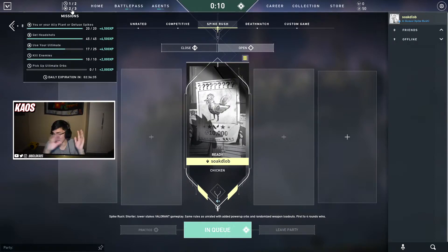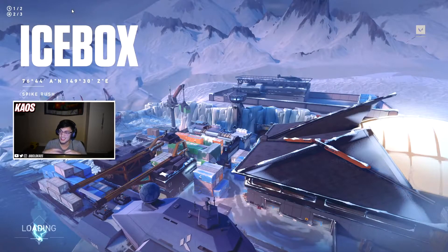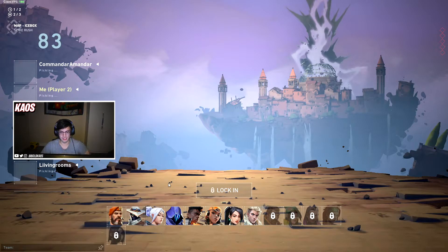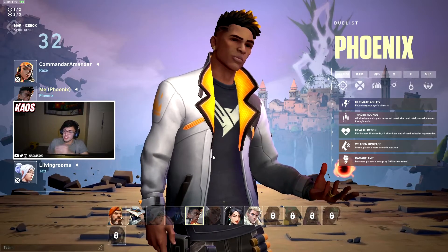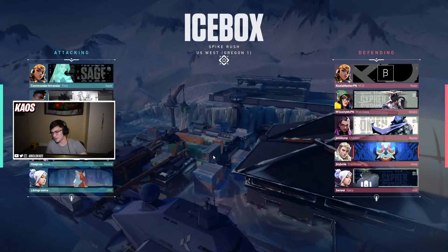If you haven't played Spike Rush before, it's a very casual game mode. It's just like Unrated except everyone has the exact same gun every single round, and everyone has all their abilities every round — you don't have to buy anything, everything is given to you. In addition to that, there are orbs around the map, kind of like ultimate orbs, except these orbs have different abilities. They do different things, and you'll see that as I play.